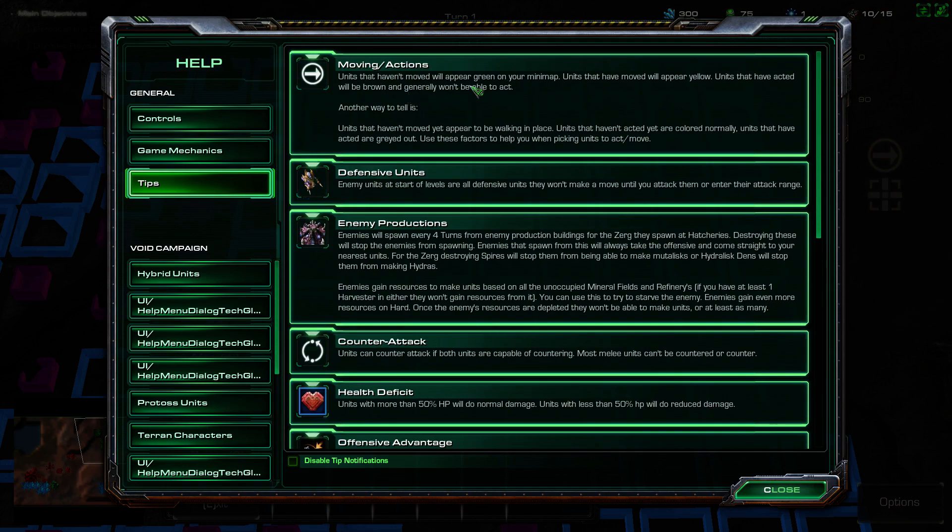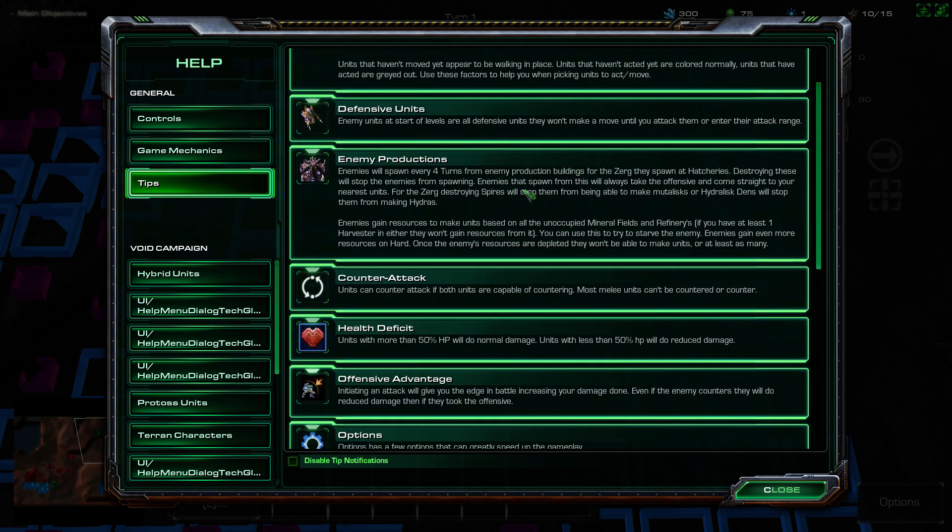Units that haven't moved will appear green on your minimap. Units that have moved will appear yellow. Units that have acted will be brown and generally won't be able to act. So we want to look for green and yellow units. Another way to tell is units that haven't moved yet appear to be walking in place. Units that haven't acted yet are colored normally. Units that have acted are grayed out.